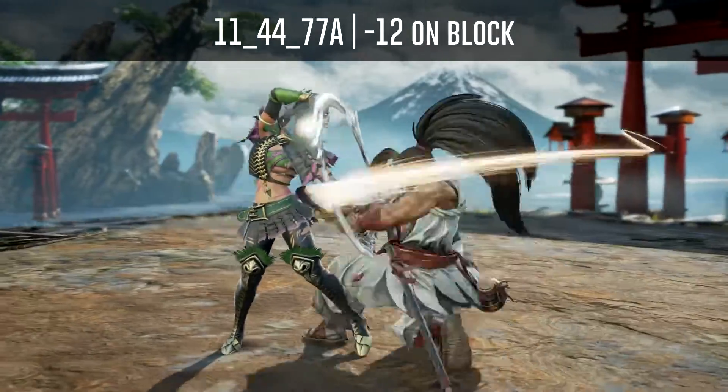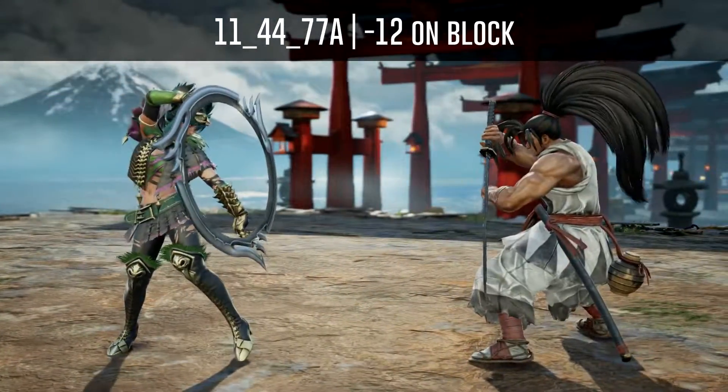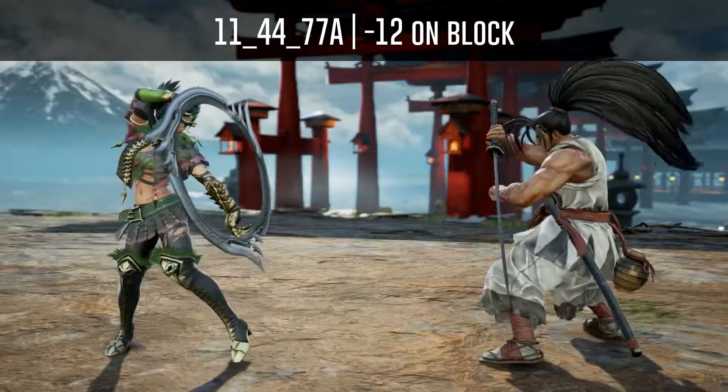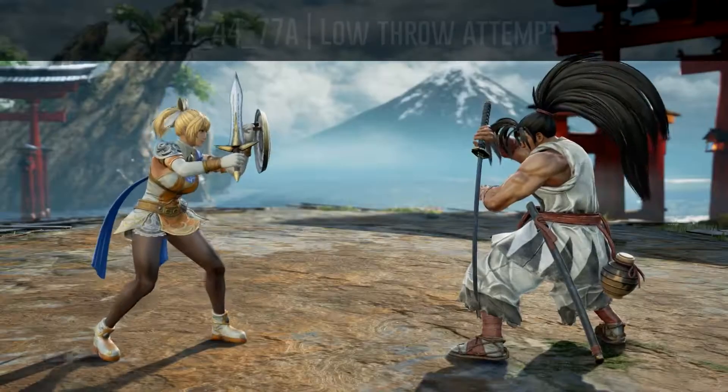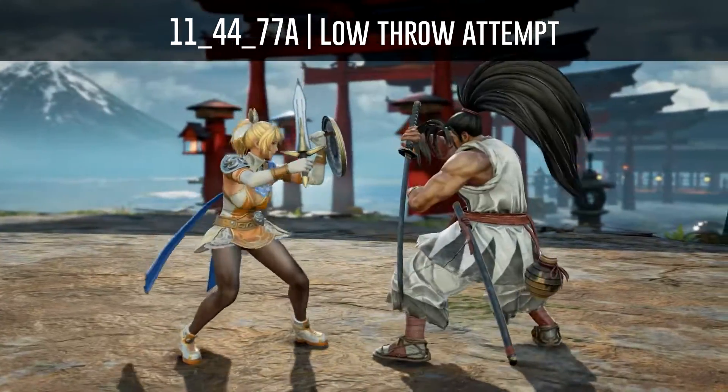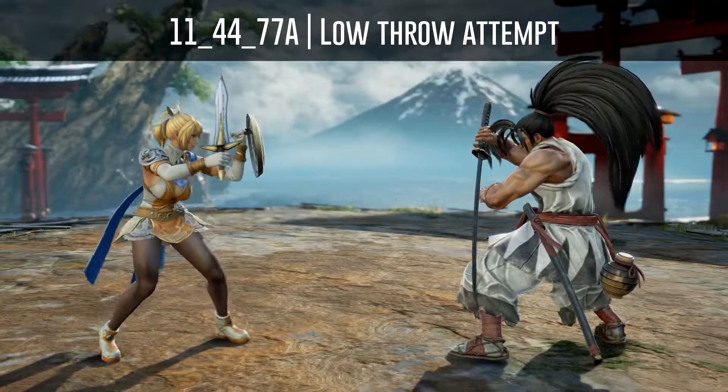Haomaru's 4-for-A is minus 12 on block and leaves him in crouch, but can also be cancelled into any Ronin technique, so I don't recommend attempting to block punish it. And because he will be left in crouch, you can also attempt a low throw, but this will also lose to his various Ronin techniques.